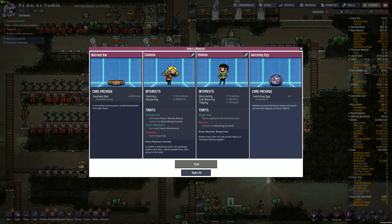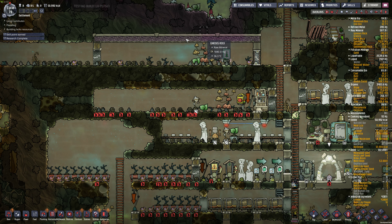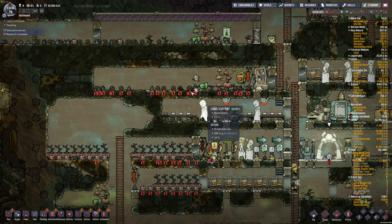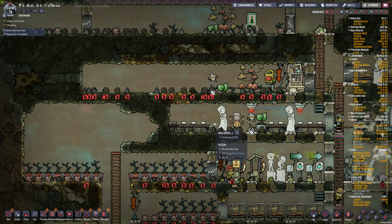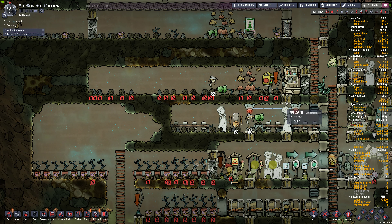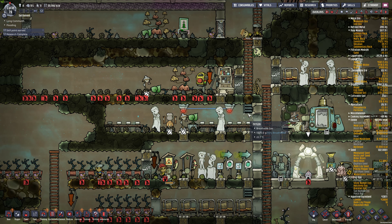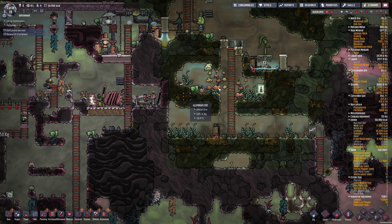Got some free food - hatchlings. Let's take those. Our hatch farm is kind of a failure because we don't have a floor in here, so they're burying themselves. They're not really getting groomed or anything. So I'm thinking I might have to put a proper floor in here for these guys. Or we could just keep them wild down here.